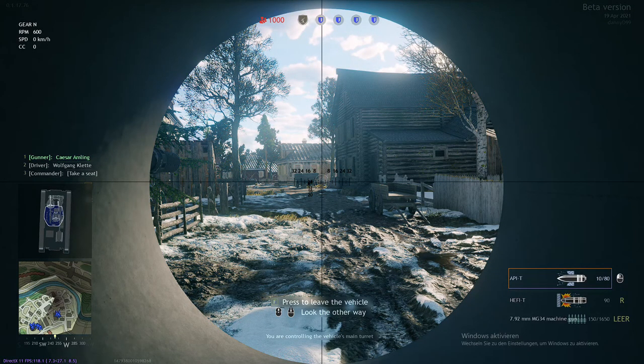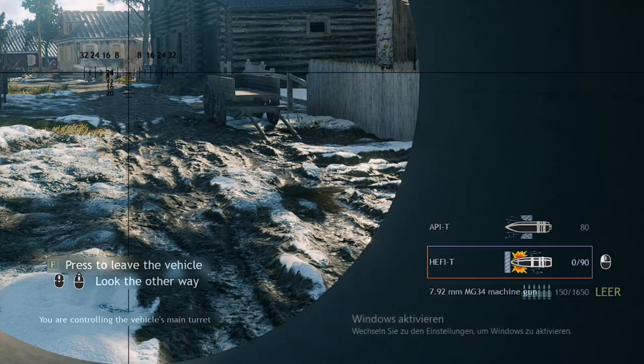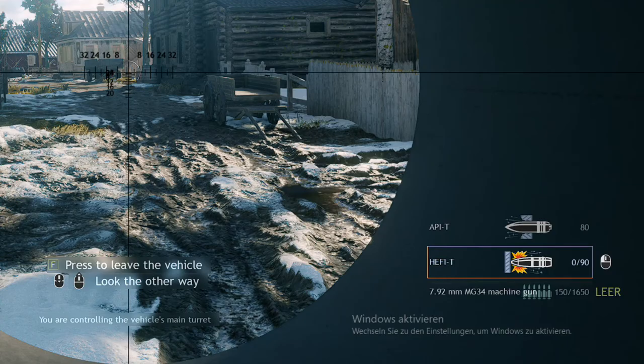If you ever wondered how to change the ammunition in the tank, here's how to do it. When you press R to change the ammunition, you will have to empty your magazine before you can use the other type.